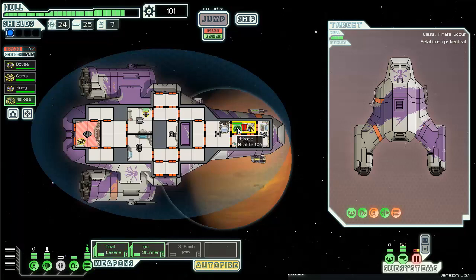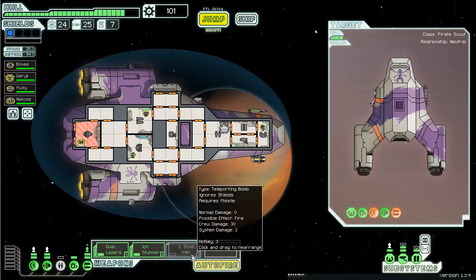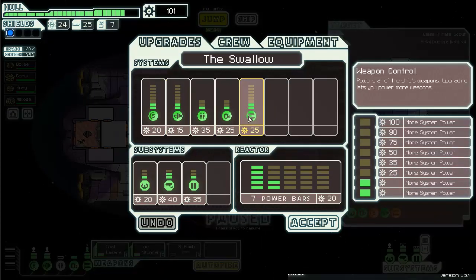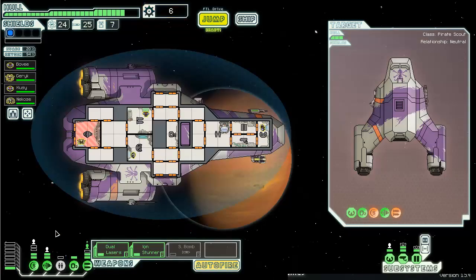You're going to finish way before he does - he's only human. Look, we have the same markings. The small bomb only does two system damage and no hull damage, so it's not the best. I do want to use it actually but I don't have the power to do anything.